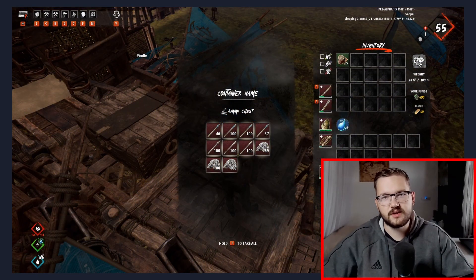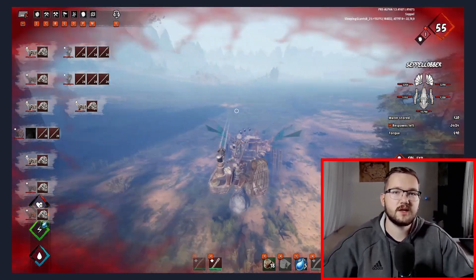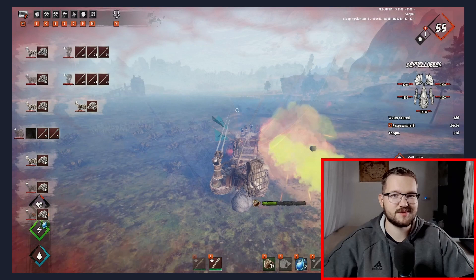Put around 200 ammo in it to be prepared for the camp. Also bring some repair hammers and maybe a gas mask if you have one, because that's gonna be very helpful against the green gas bombs.